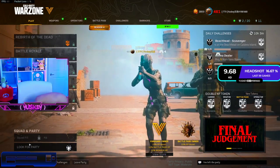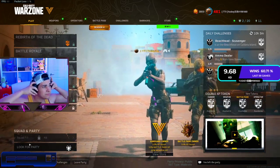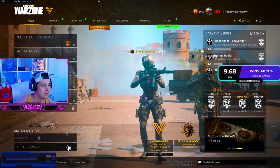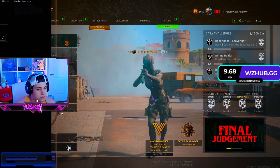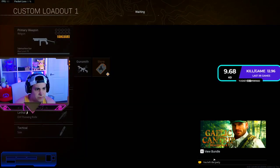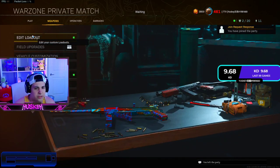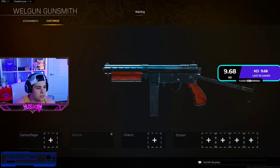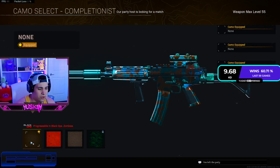Let me put my headset on — maybe that'll help. Join your friend after the whisper, first loadout, customize, go to the camo, make sure you're quick and click right at the same time — a little bit after. There we go!